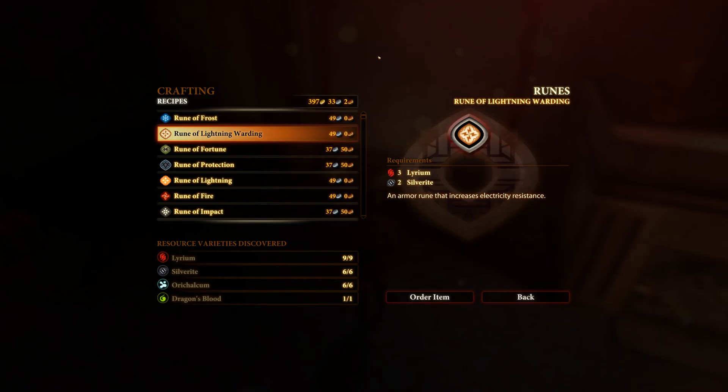Our Rune of Lightning Warding. This is going to require 3 Lyrium, 2 Silverite, and 49 Silver to craft. And when applied to a piece of armor, it will increase your character's electricity resistance. So that's it for the Rune of Lightning Warding, and as always, thanks for watching. Take care.